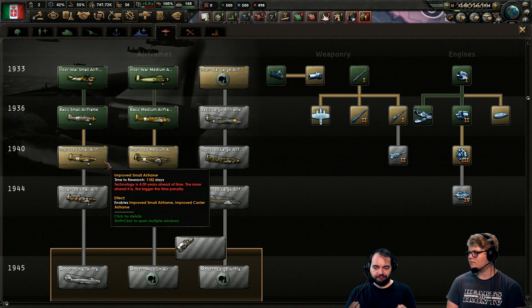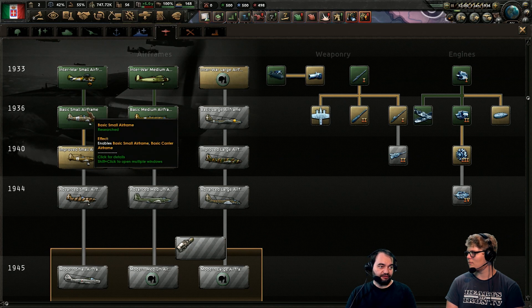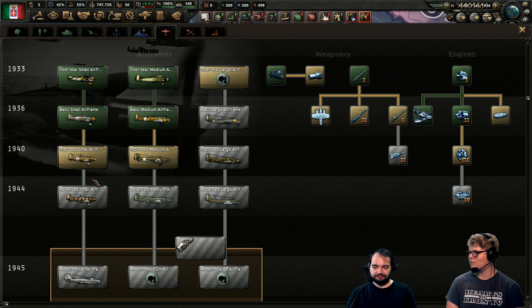You still want to have modern airframes. But one thing you have a lot more impact and control over is speed, because that's determined by the engine, and the engine is independent. If you research newer engines, you can up-engine an older airframe and make it a bit more competitive. I hope there will be less tech rushing and more making bigger jumps closer to when things were historically researched — a bit more variety, so you don't see 1944 tech in 1939.